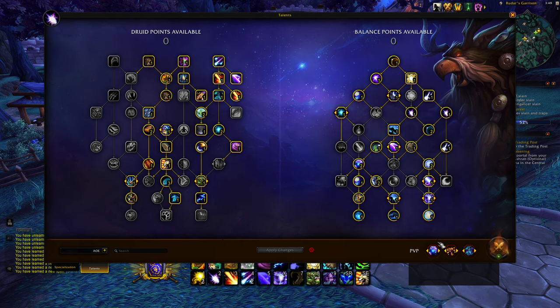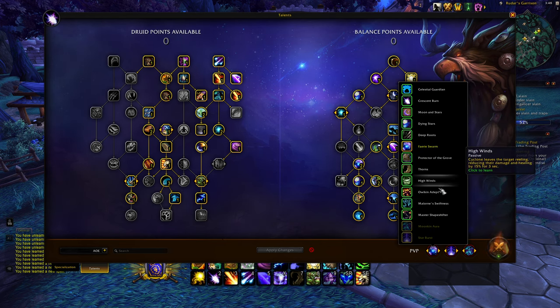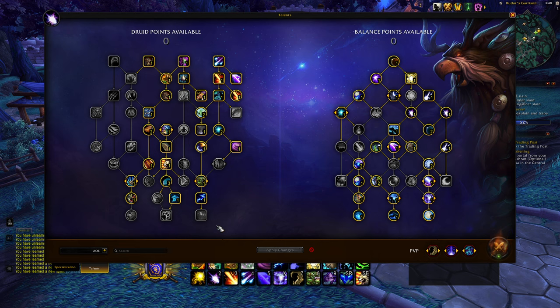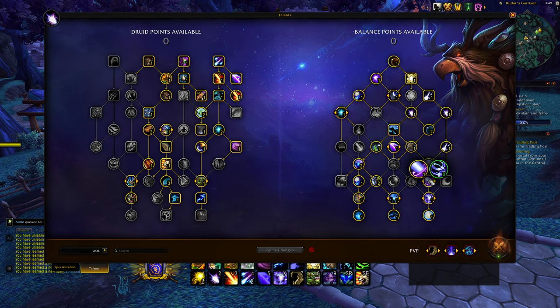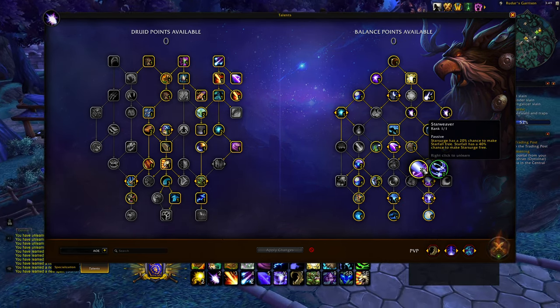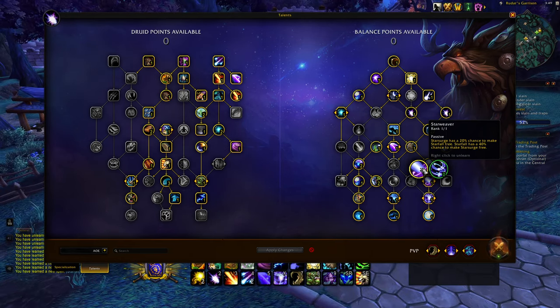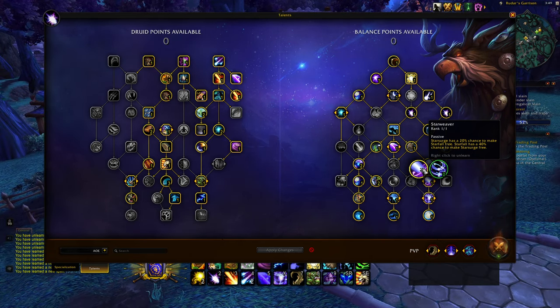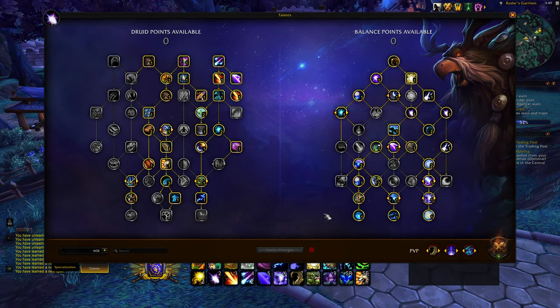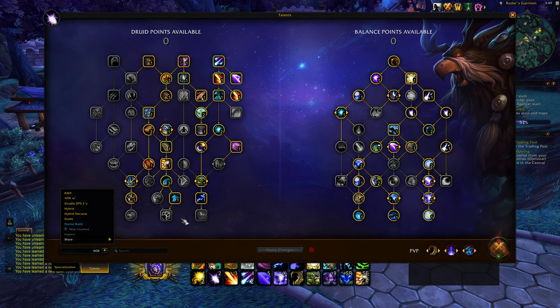For the AOE build, it's basically the same as last season with a couple changes. You want to run Starburst and Thorns. Play this on Blade's Edge or in RBGs — especially good on team fight maps like Gilneas. The rotation uses Star Weaver: cast Starfalls, and if a Starfall procs a Star Surge, use that proc over another Starfall. Otherwise just cast Starfalls.